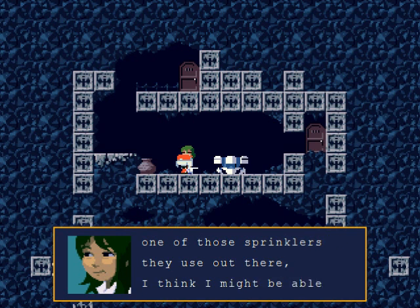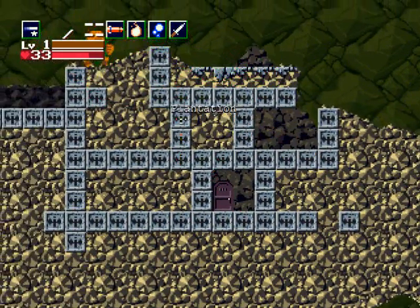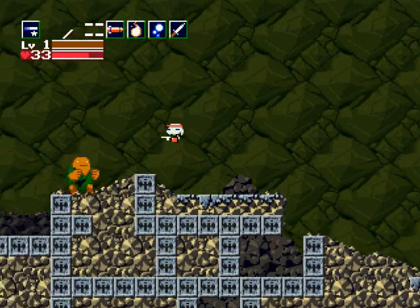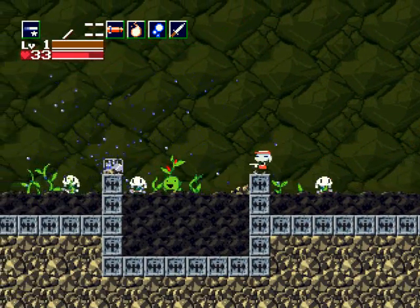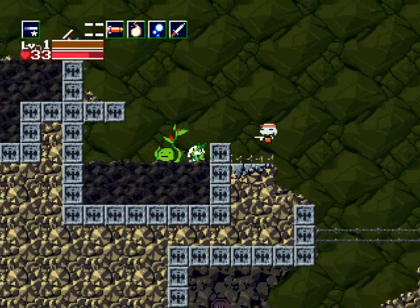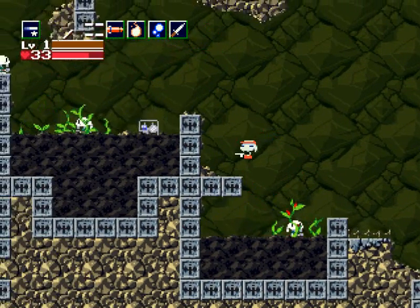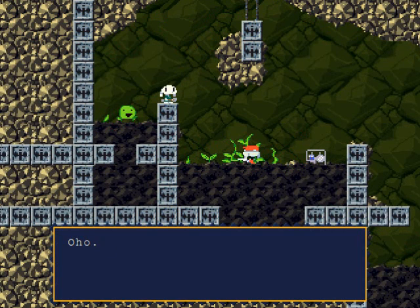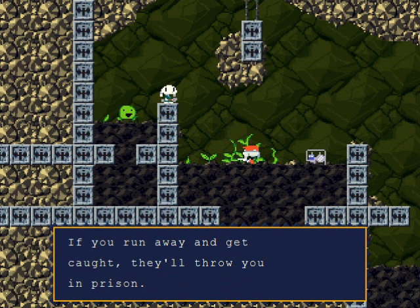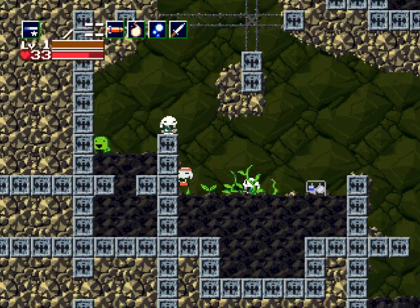We can go down to the bottom to save and recover health. She also wants us to bring back a sprinkler. Let's just go through here — jump right over the drolls, since they don't do anything unless you shoot at them first, so it's better to just avoid them. You can talk to some of these mimigas if you want. We need to get ourselves a sprinkler — this looks like a sprinkler, just like the one at Yamashita Farm.